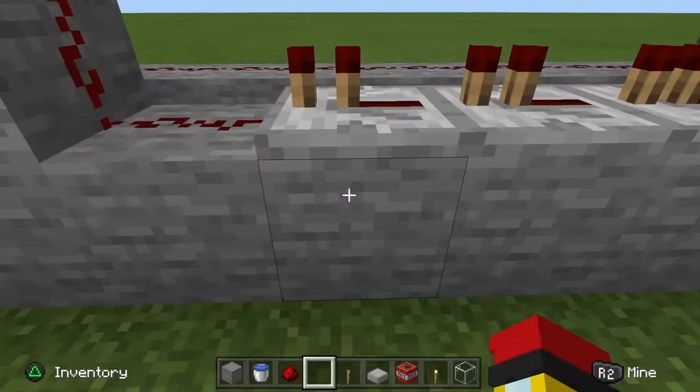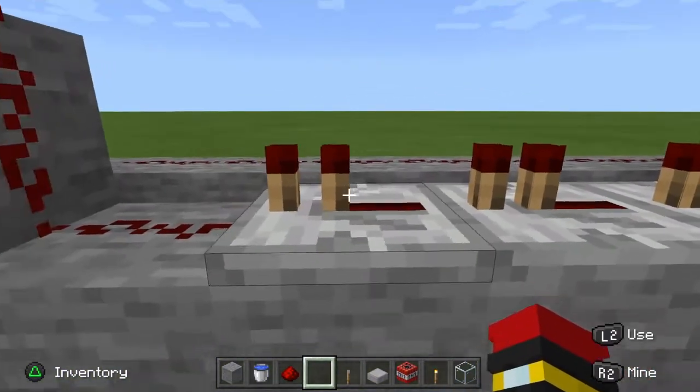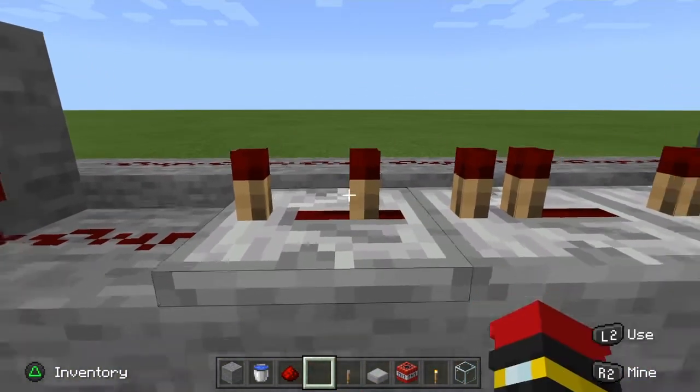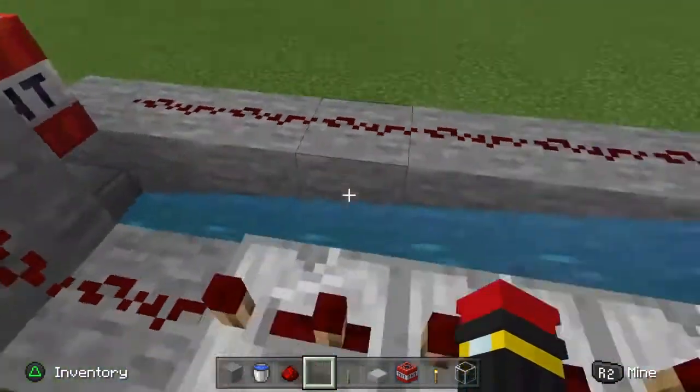You need redstone repeaters — like four of them. Set them to at least two ticks, at least two ticks, or else it's just gonna blow up your cannon.